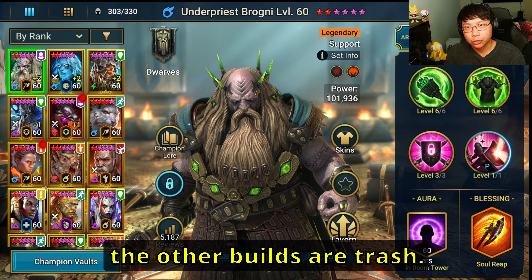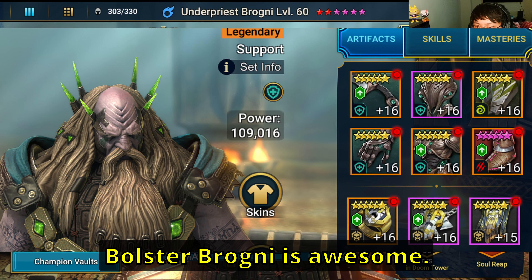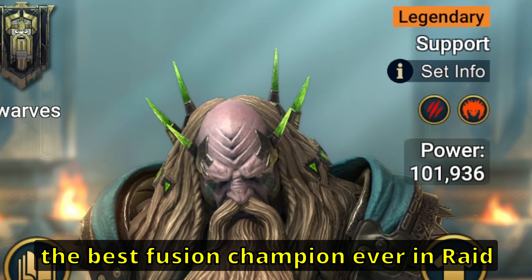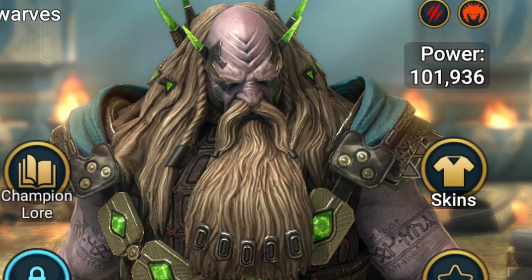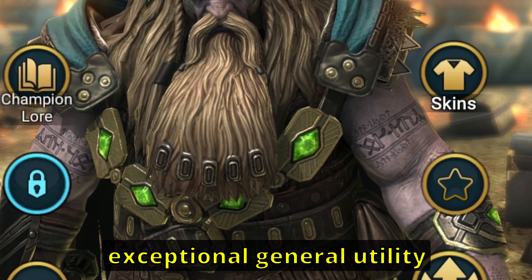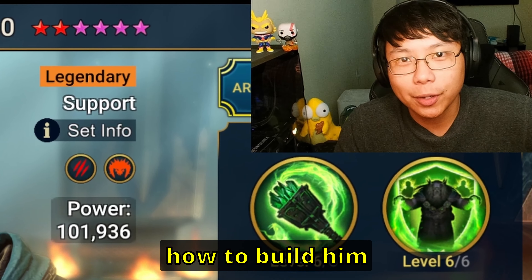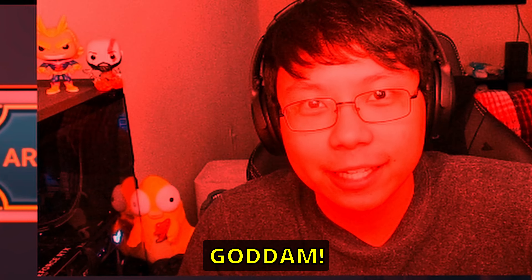I'm not saying that the other builds are trash. Holster Brogni is awesome. In fact, one of the things that makes Brogni the best fusion champion ever in Raid is that he has so much exceptional general utility all around Raid. However, I'm going to show you how to build him like an absolute goddamn savage.